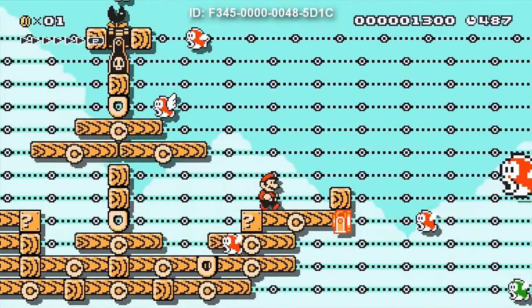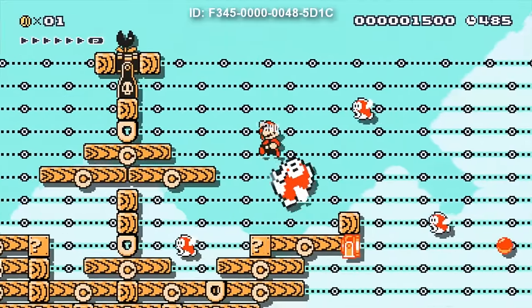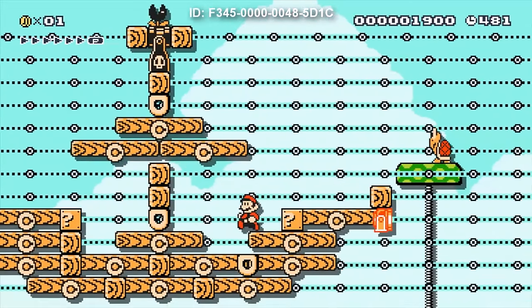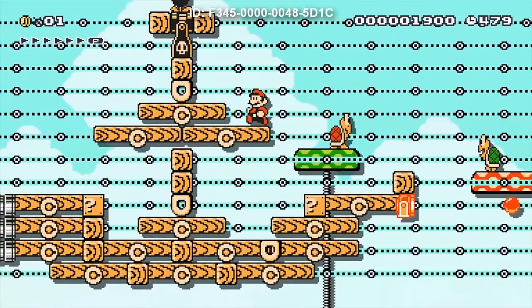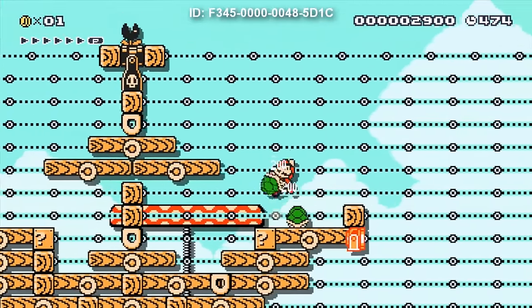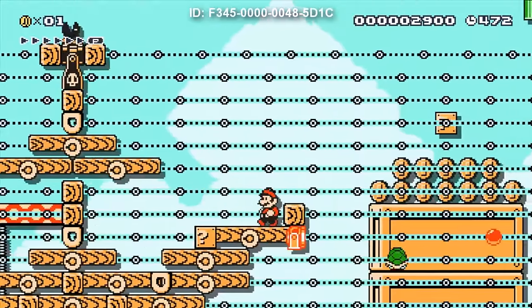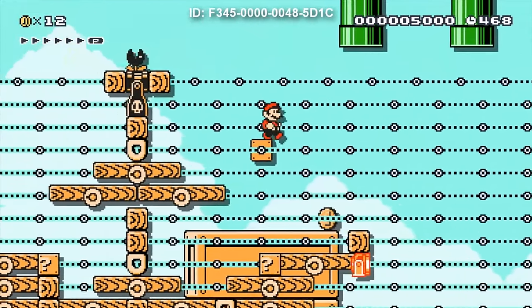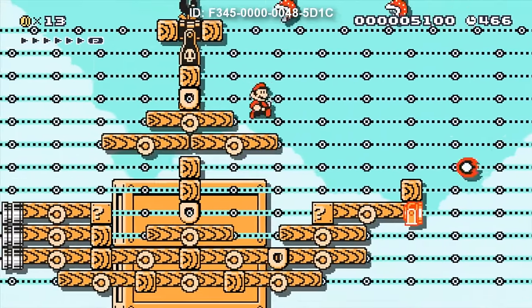So we have to watch out with these flying cheep-cheep here. This is a really cool idea by the way, having this entire mobile battleship taking us through the stage. So it's kind of like an auto-scrolling stage, but not — there's a little bit more flexibility than your usual auto-scrolling stage.